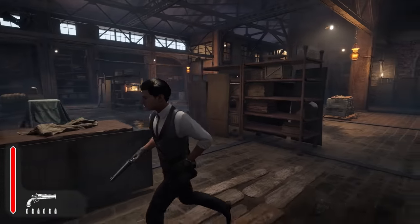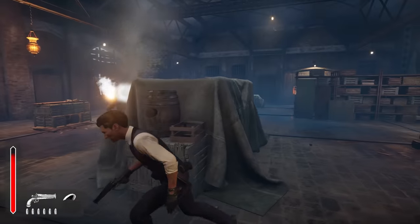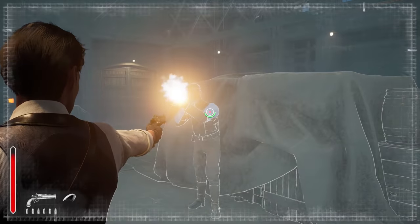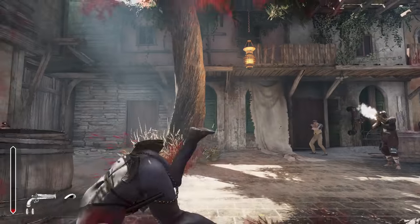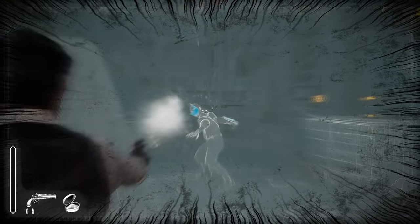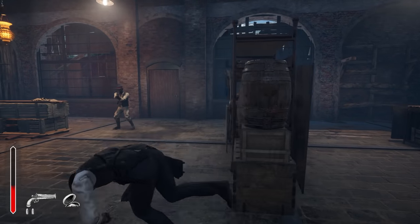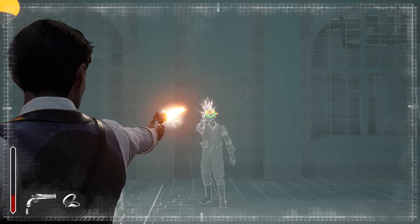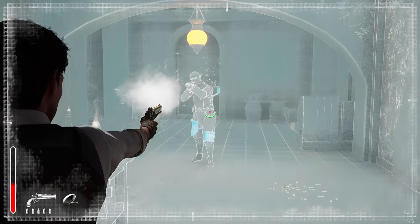While gunfights only happen ever so often, they require focus and fast reflexes. Sherlock's agility and speed give him the edge over his foes, but his relatively small health pool makes him a glass cannon. Cover can only grant a few moments to breathe, but enemies will do everything in their power to smoke you out. It's a much more effective tactic to always switch positions and time your dodges — they can help reduce or even completely avoid incoming damage.